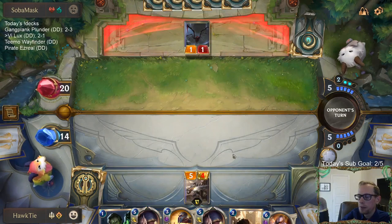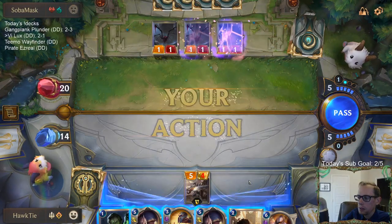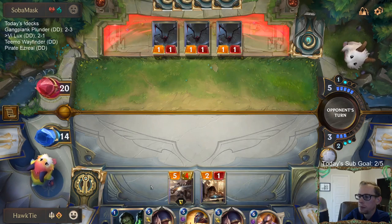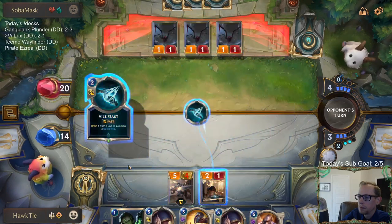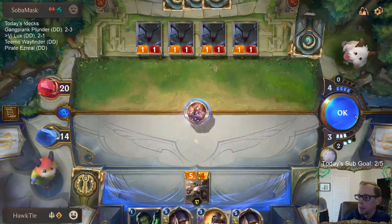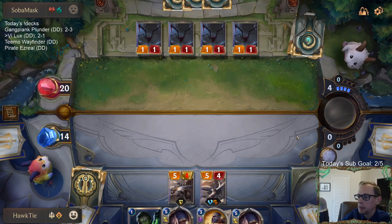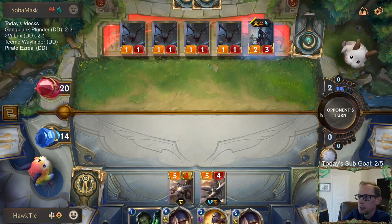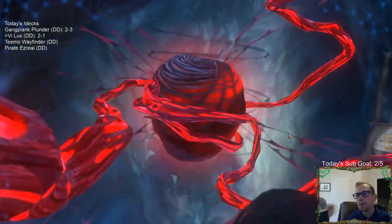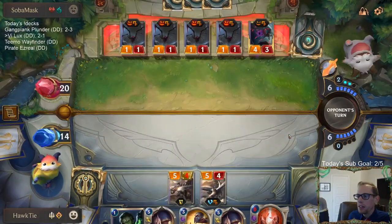They do not want to take five damage - they're not about that life. Ooh, Crawling Sensation. Well, that works out really well. Now I have five mana Remembrance. Come on, Radiant Guardian! That could have worked out really well, especially with the double Concerted Strike. If that was a Radiant Guardian, that would have been awesome.